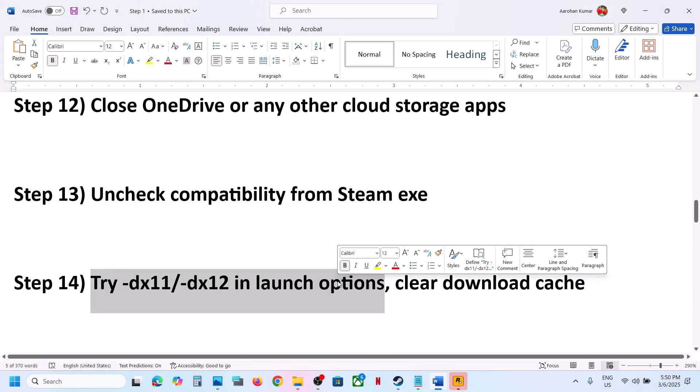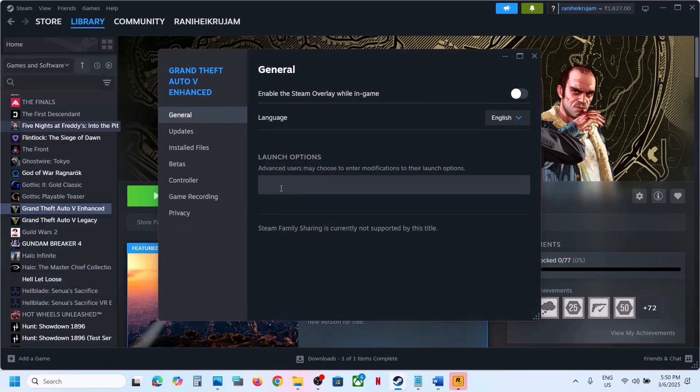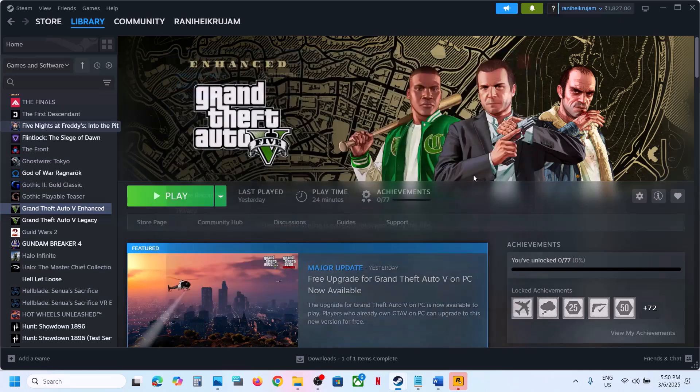The next step is to try DirectX 11 or DirectX 12 in the launch options. Go to Steam, right-click on the game, select Properties, and in the Launch Options type '--dx11'. Launch the game and check. If that doesn't work, type '--dx12', launch and check. If still not working, remove the launch option and follow the next step.